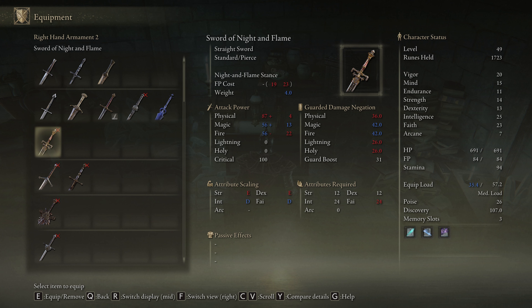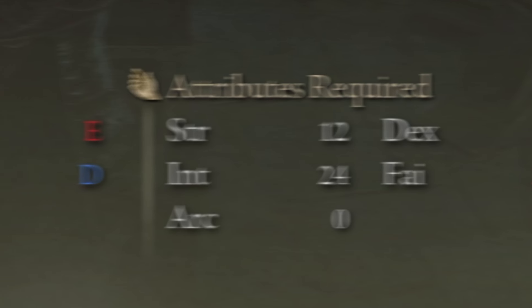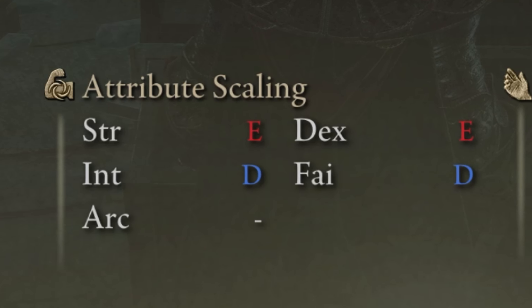As I alluded to in the beginning, it is primarily for magic-oriented builds. While it will require 12 in both strength and dexterity, the big requirement is 24 in both intelligence and faith. The good news is that it scales off of 4 stats — D-tier scaling for intelligence and faith, and E-tier scaling for strength and dexterity.